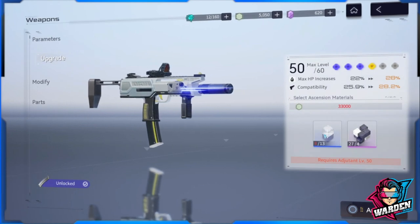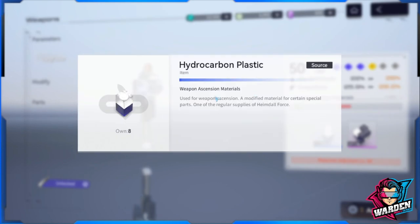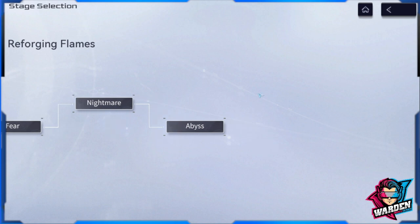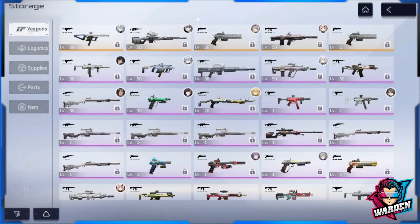If you're looking for a specific material — for example, Hydrocarbon Plastic — and wondering where to get it, don't forget to click on it to check the source and see where to farm it. It will redirect you to the content where you can farm that material. It's very simple, but some people forget about it.